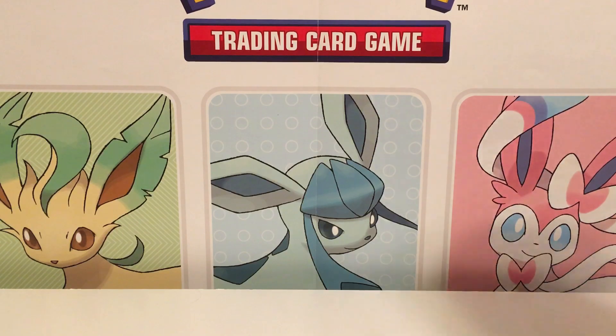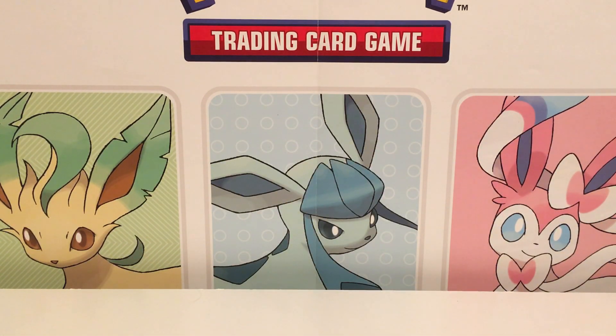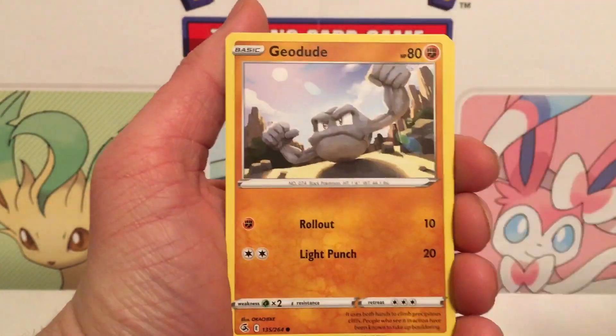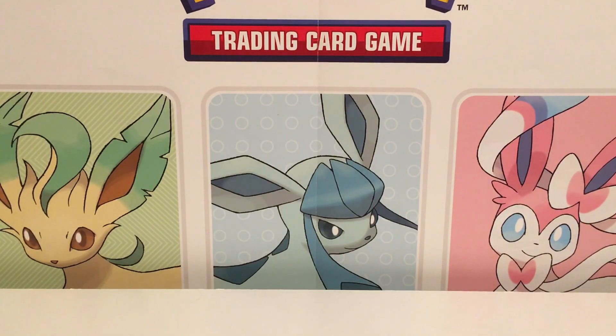This box looks really banged up, badly wrapped. Come on — that's not great quality. We got another Oricorio! Still no Adventurer's Discovery though — I still haven't found one. Where are you at? We got Indeedy and Claydol.